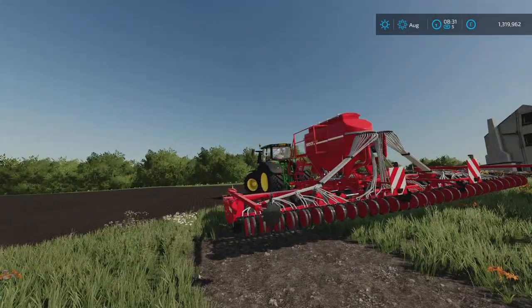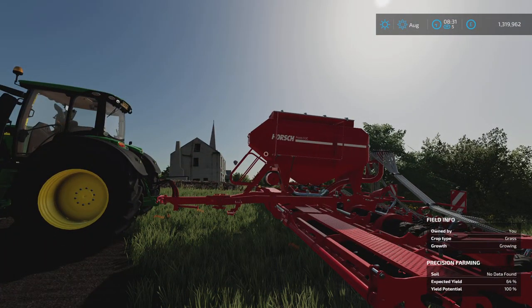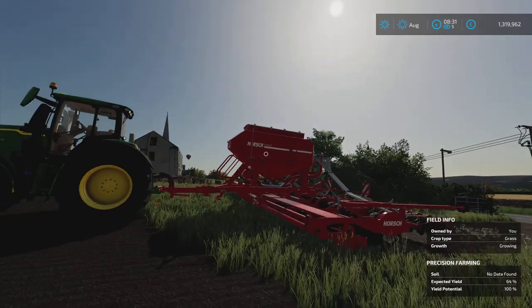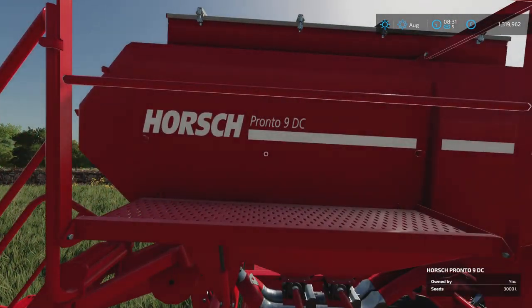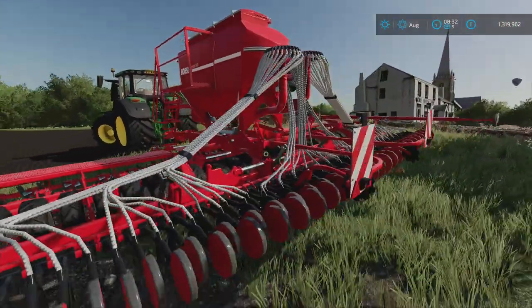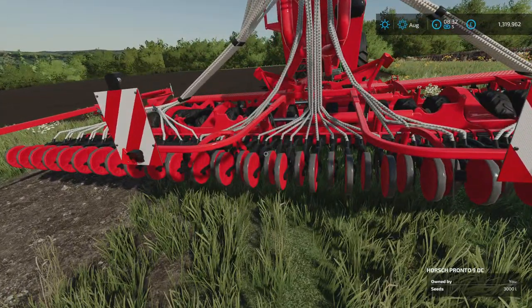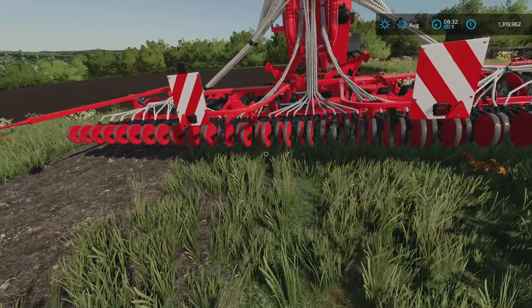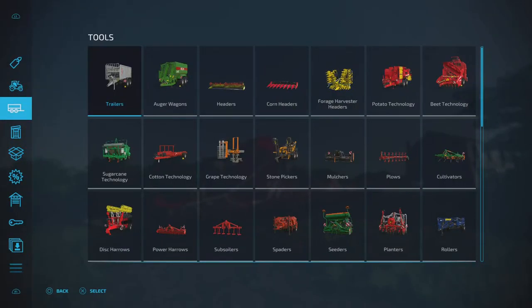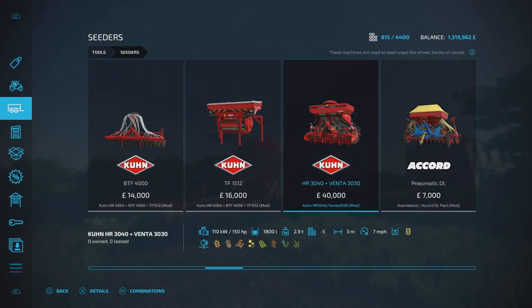You can either use the EE Drive Liner mod or there's this drill I'll show you after this video. This drill has it built in, so you haven't got to add the drive liner to the back or anything like that - you just use this drill. I think this drill is nine meters.